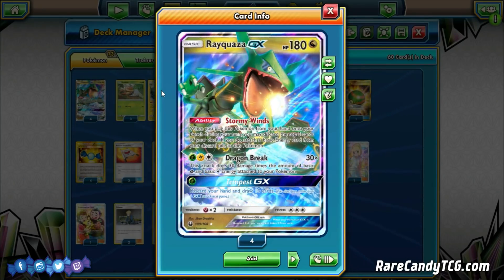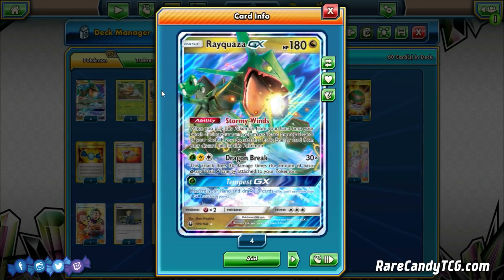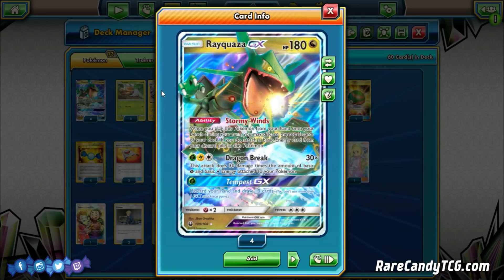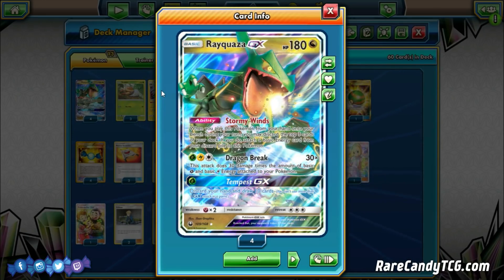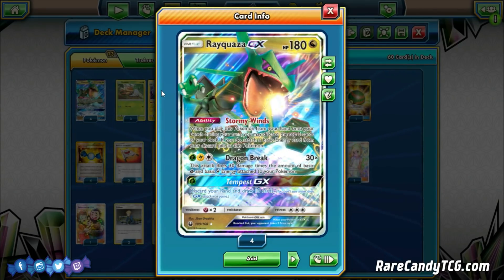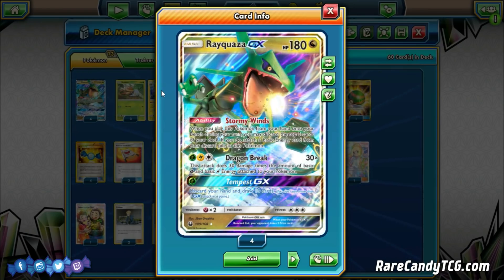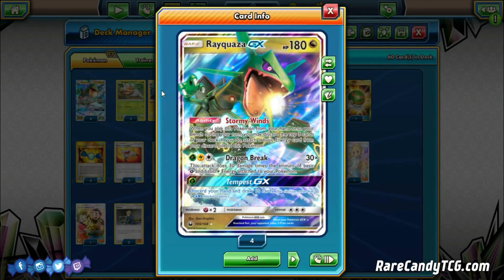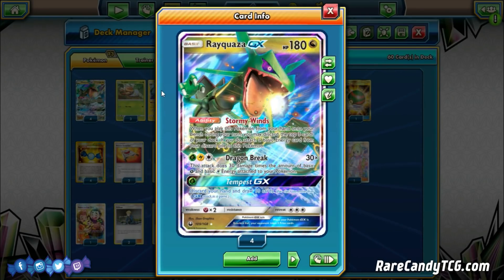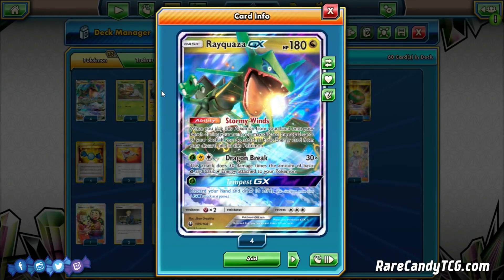Stormy Winds is going to be a little bit risky a lot of times, but it's especially good in the late game whenever Rayquazas go down and you need to hit certain numbers with Dragon Break. We also have a GX attack worth mentioning: Tempest GX. Discard your hand and draw 10 cards. I think this is actually one of the reasons this deck is so good — a lot of times you can just dump your hand on turn one and draw into the Rare Candy Vikavolt combo that you need for your second turn. So Rayquaza has a lot of good things going on for it. Three Retreat is kind of annoying, but luckily when Rayquaza is in the active spot, we're trying to take knockouts with it anyway.